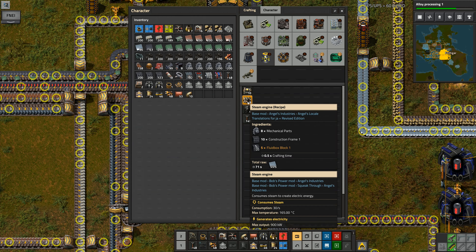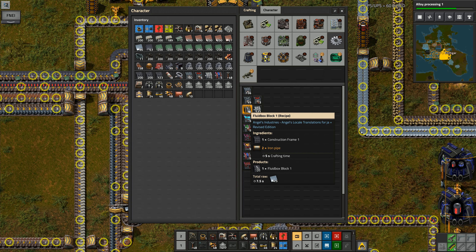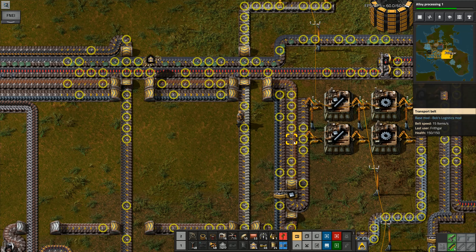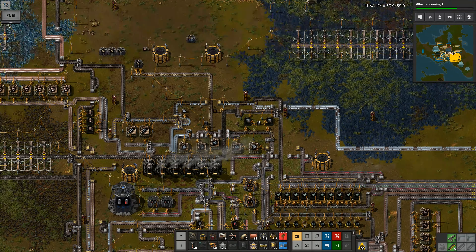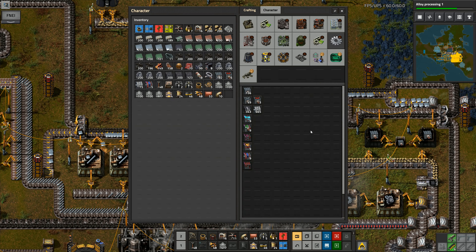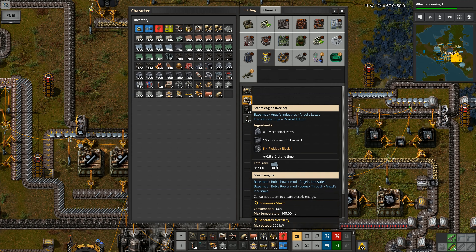I've got 500 construction frames, so it's only the fluid boxes. To make the fluid boxes — angels blocks, fluid box — I need construction frames and iron pipes, so they're actually fairly simple to make. I just need to be able to make iron pipes. I don't have anything making iron pipes for me. I had some iron kicking around in a chest all the way over here. I'll grab a little bit of iron — one, two, three — that's probably enough to be going on with. Then I can go into angels power.